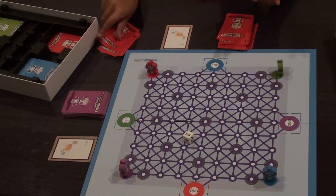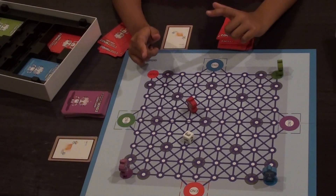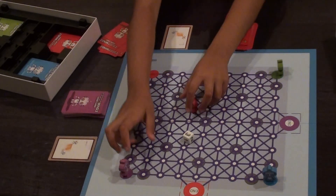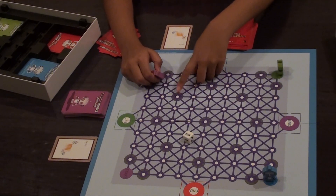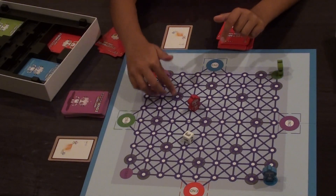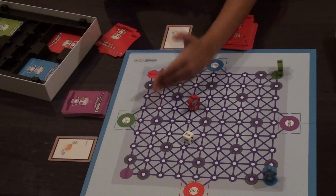To zap a bot, you basically just have to be in its eyesight. But you can't be in its eyesight with a grey circle in the middle. So let's say I am right here and this purple bot is right here with a grey circle in the middle — he cannot zap me or I cannot zap him, because the grey circle is kind of like a brick wall. You can't really get through it on either side.